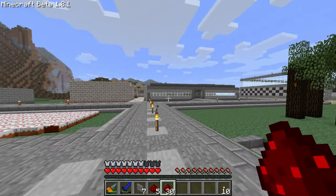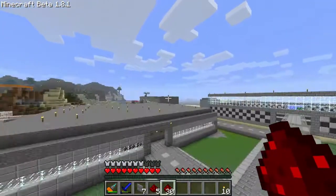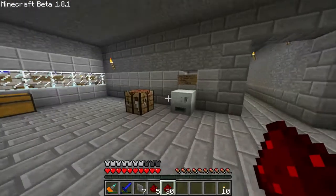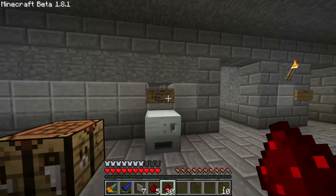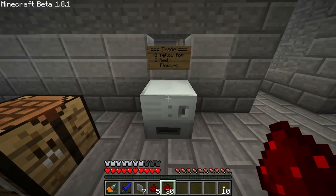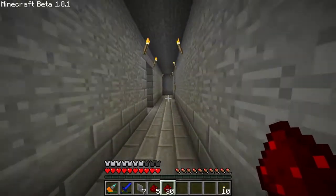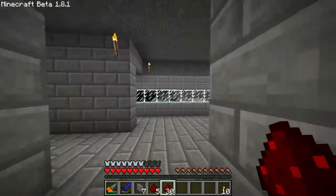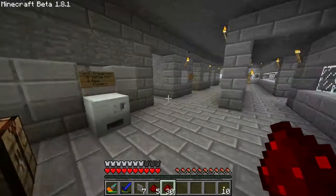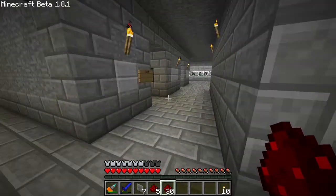Before I show you that room, I have to show you that building over here. This is our community storage. In version 1.8.1 red flowers don't spawn, so this is a way to equalize the system — you just have to use bone meal to get them. Actually yes, they do spawn. Well, if they didn't, we'd just destroy all the yellow flowers.